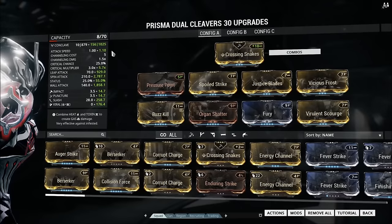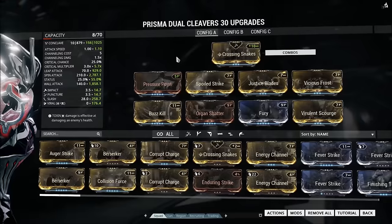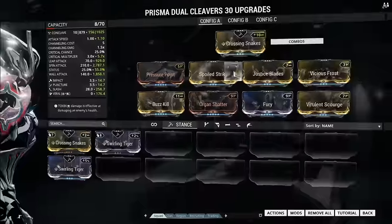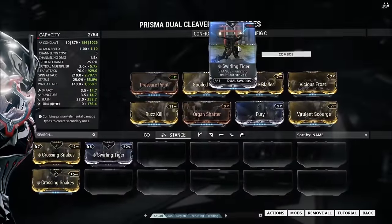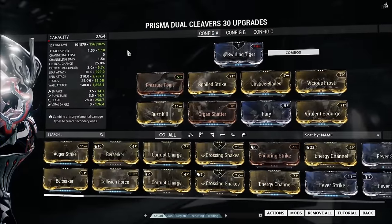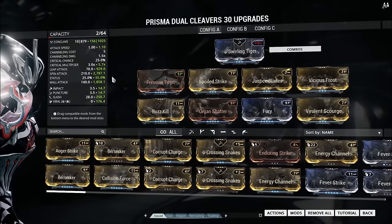The attack speed is also fairly high, but we're not going to build into any one of those particular areas, because I believe that the attack speed is high enough — not with Crossing Snakes, but with Swirling Tiger. I just prefer Swirling Tiger, going to be honest, that this weapon can do insane amounts of damage without needing to build towards any one of these particular things.